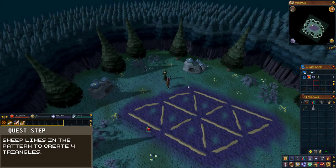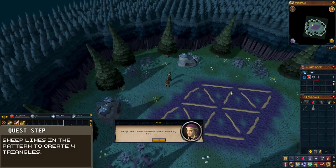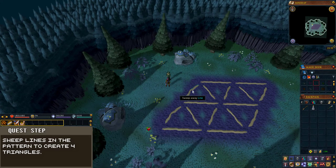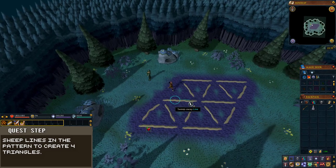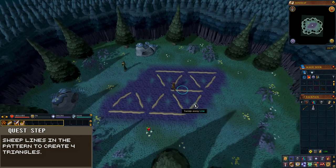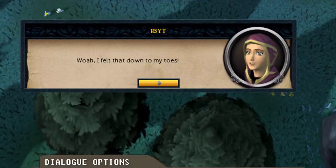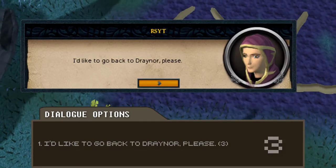You will be teleported to a new area. Speak with Aggie and after the dialogue, you will need to sweep lines to create four triangles. One of the ways to do this is to sweep the following lines: the north-western most line, then the two middle lines, and then finally the south-eastern line. After this, speak with Aggie and choose the third dialogue option: 'I'd like to go back to Draenor, please.'